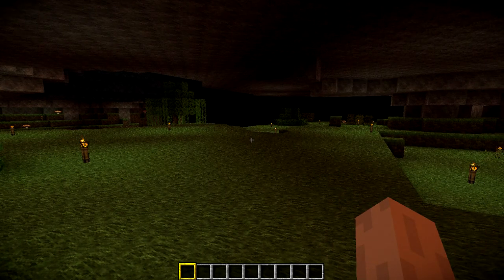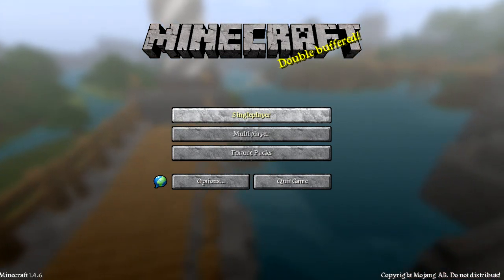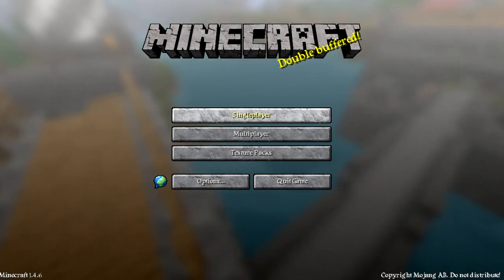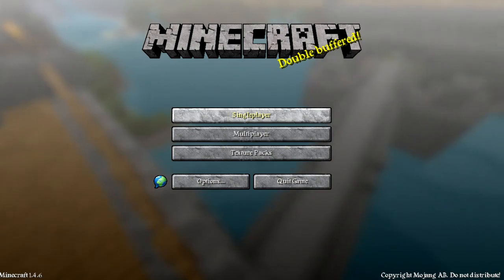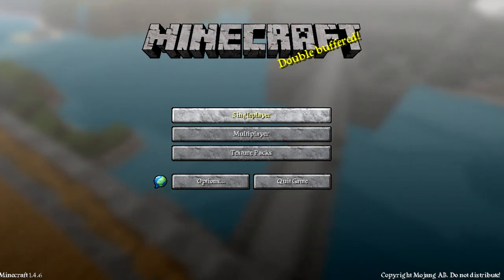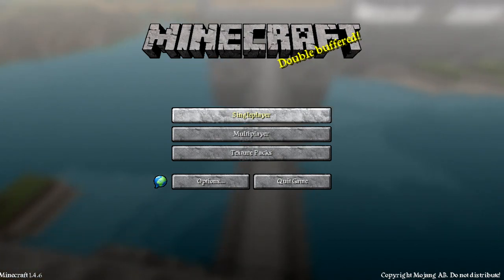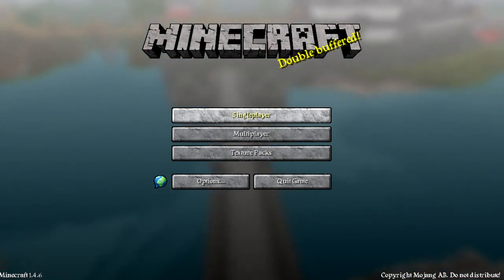That will be it for this mod — it's called Better World Generation. You can have this on a server. For single player, all you need is either Mod Loader or Forge — this also works on Forge, it works for both. You also need 7-Zip or WinRar to open the files. For the server, I'll post a link to get the mod and download it — it explains how to install it to the server and to your single player.